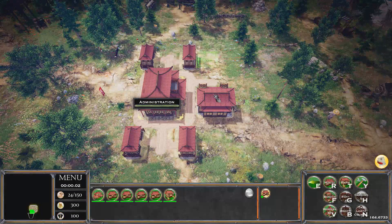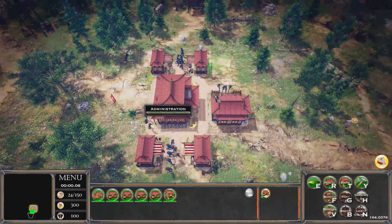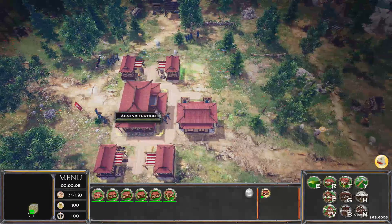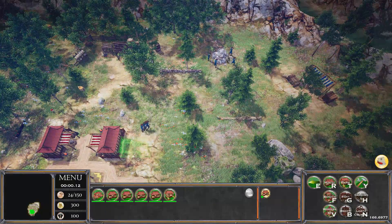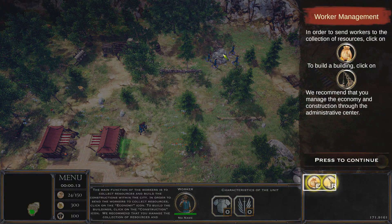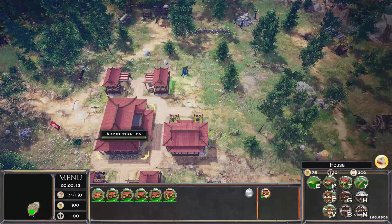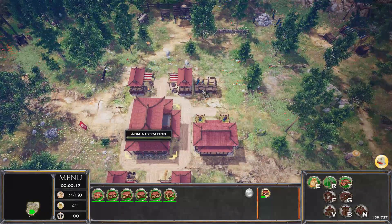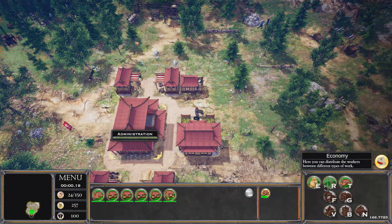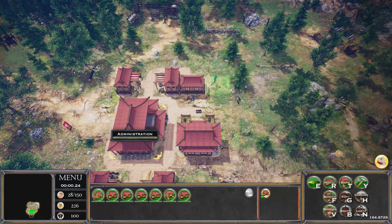We've done our first building. There they are — my little rice paddy guys running around with their little hats on, taking care of business. We can also send workers to collect resources. We're building more houses right now.